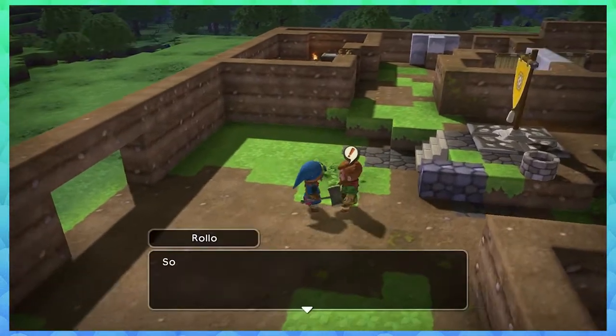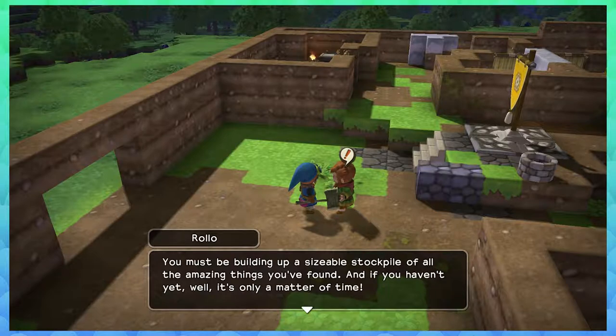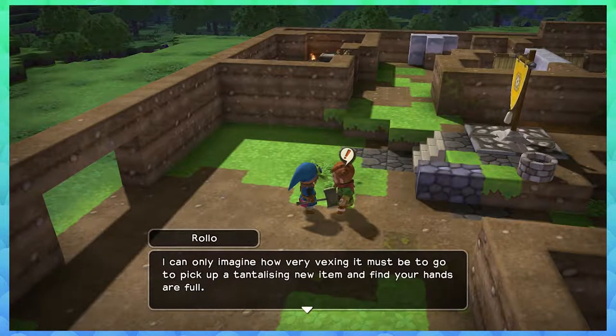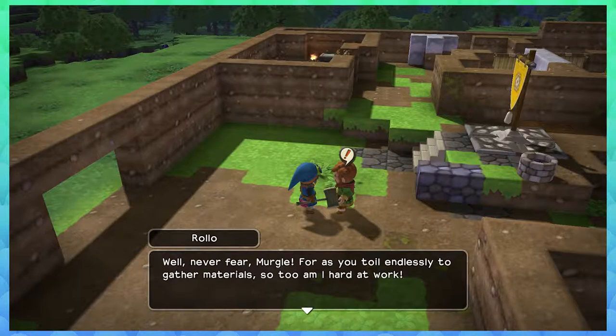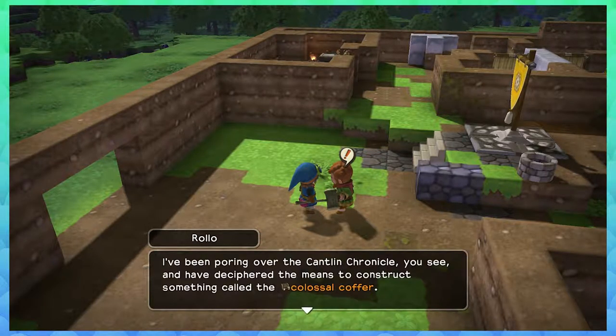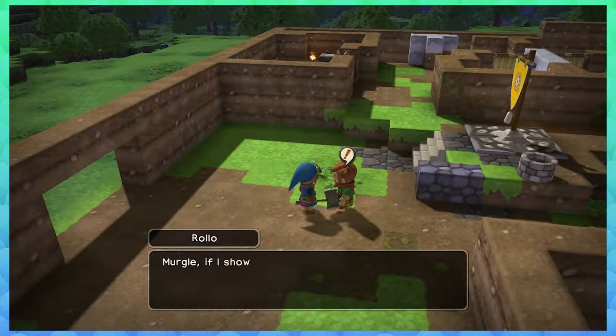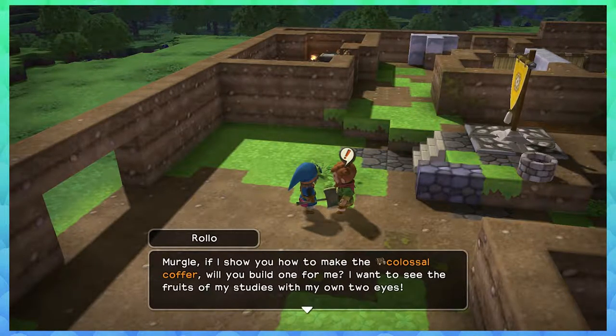You might be building up a sizable stockpile of all the amazing things you've found. Either way, you're gonna need somewhere to store it all. You can only imagine how very vexing it must be to pick up tantalizng new items only to find your hands full. Well, never fear Mergley — I've been pouring over the chronicle and have deciphered the means to construct something called the colossal coffer. It is a remarkable repository.